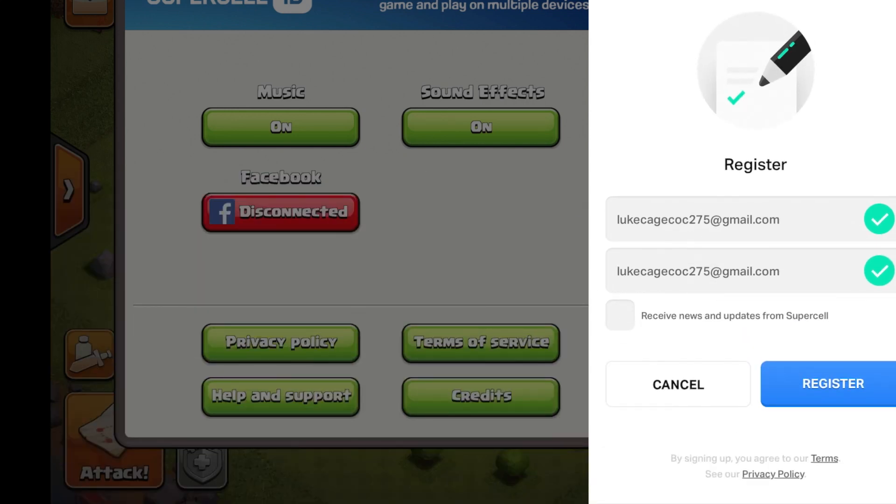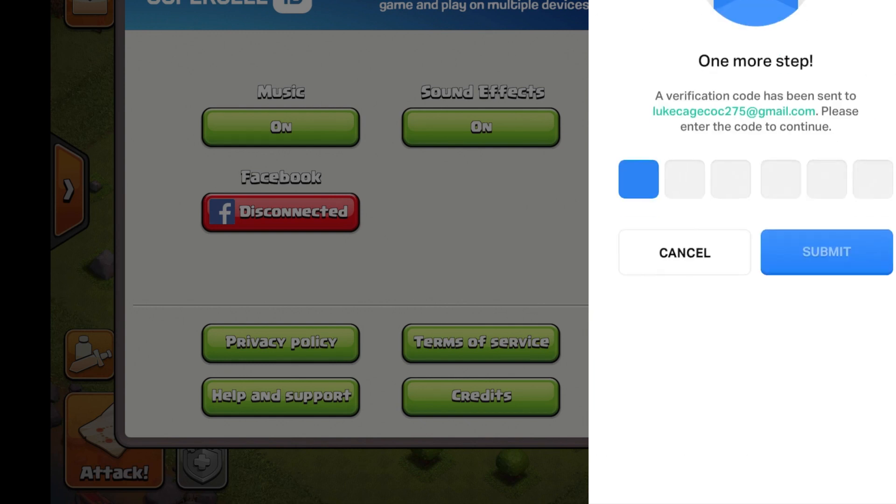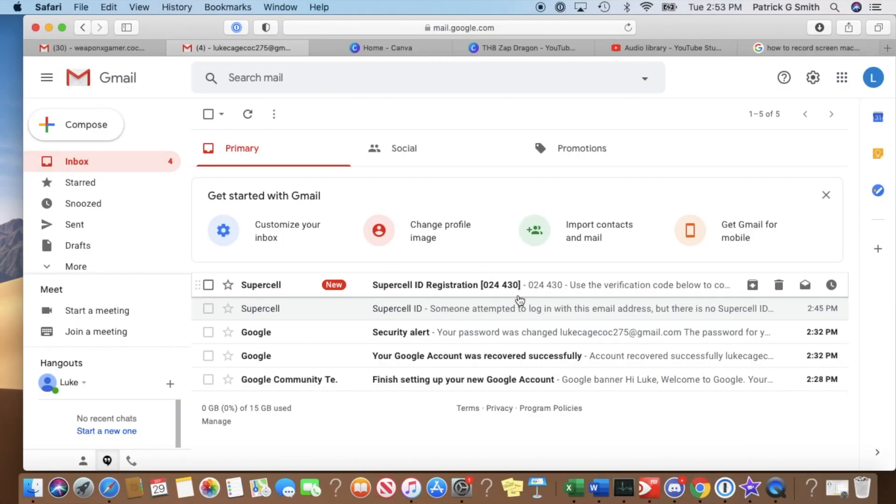I don't want to receive their news and updates, so hit 'Register.' Next, they're going to be sending a code to my computer, so let's go over to the computer. You don't even have to open the email — the code is right there on the subject line.